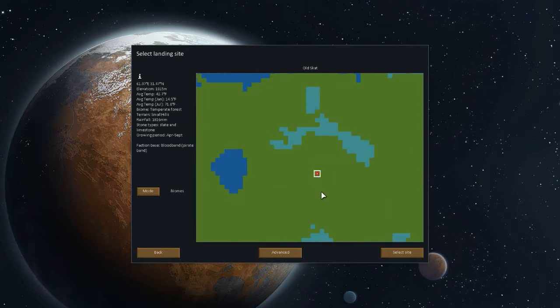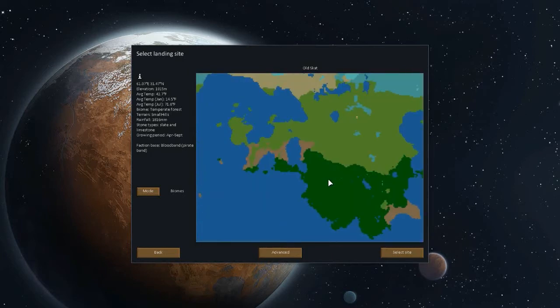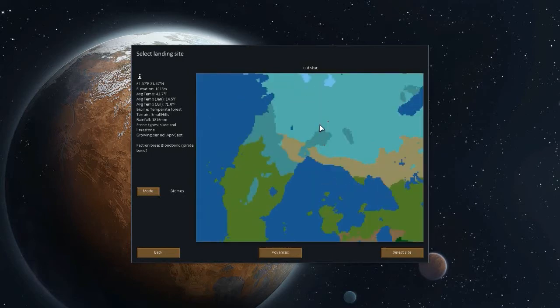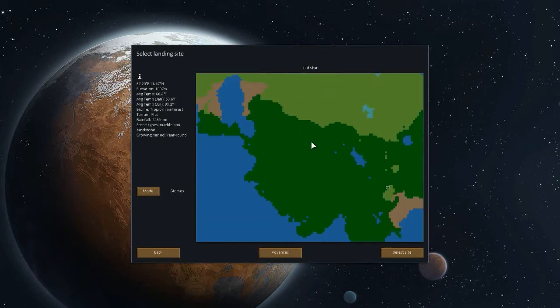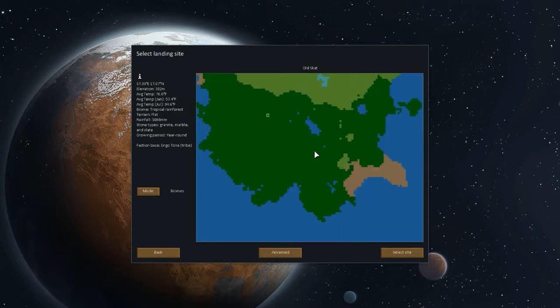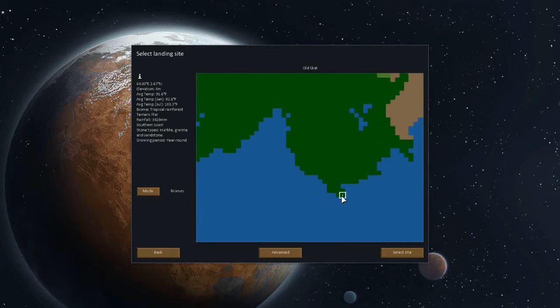There's a faction base — a Blood Band pirate band. Interesting, I didn't know you could actually see those on the map. There's one here too — that's really cool. And there's a faction called Engotana Tribe. I didn't know you could see those bases on the world map.